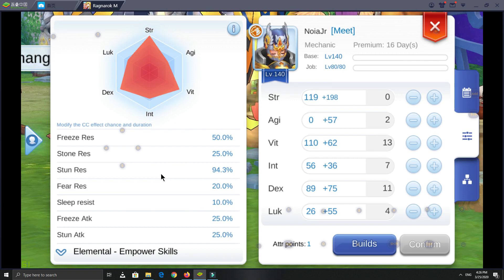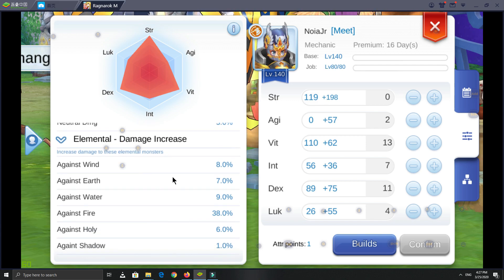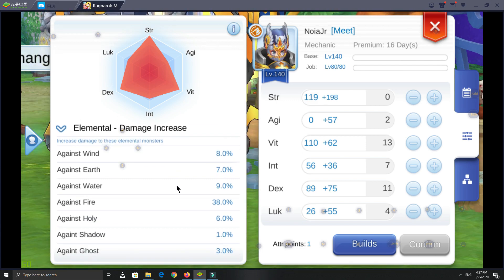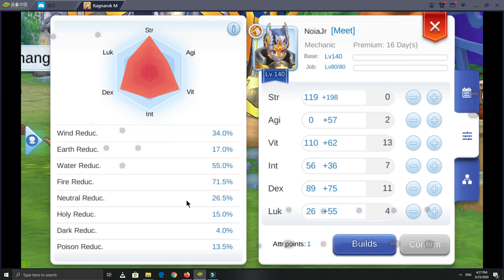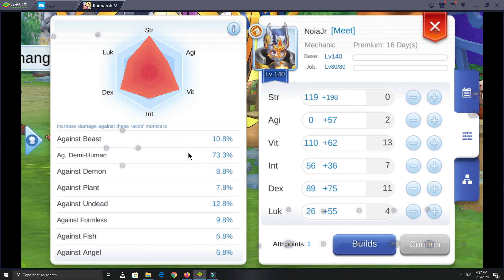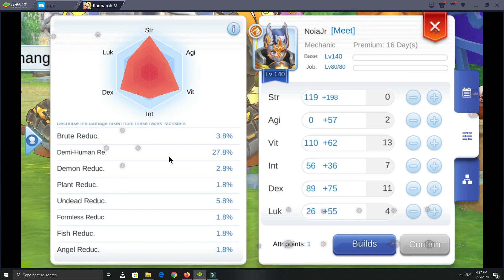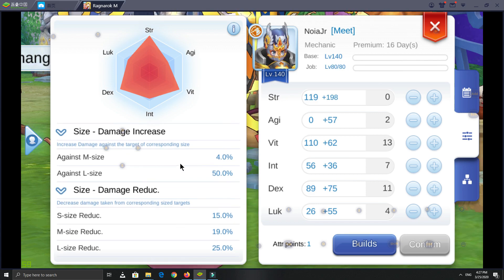What I want you to focus on in these stats: for attack, please pay attention to penetration, damage percentage, ignore defense, and demi-human percentage. For defense, please pay attention to status resistance — especially stun, fear, and sleep — elemental resistance focusing on fire, ice, wind, and poison, neutral resistance, race resistance, and size resistance. Please make those above your priority and boost them.